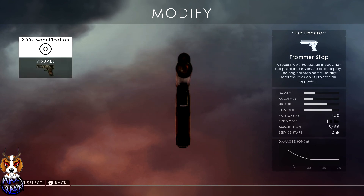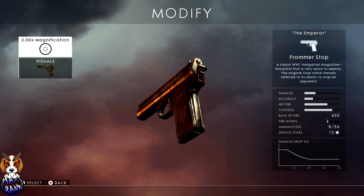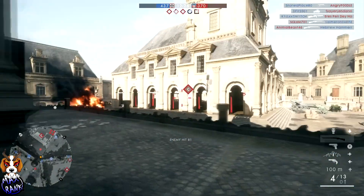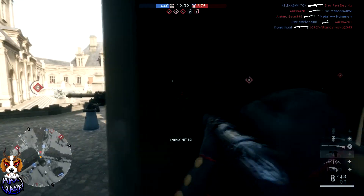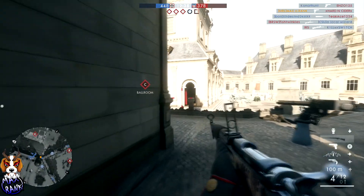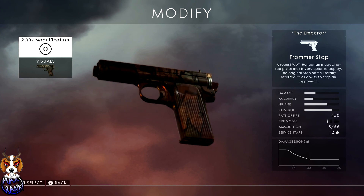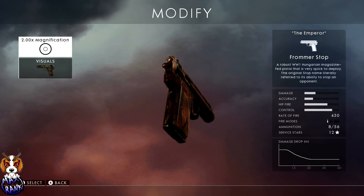Finally, the Frommer Stop is by far my favorite secondary pistol next to the MLE. It's among the fastest whip-out guns after firing your sniper rifle, and its fire rate is the fastest in the game — absolutely blistering. This thing has saved my bacon so many times. I've killed two, three, four people with it no problem. It reloads extremely fast and is just a great all-round secondary to carry alongside your sniper rifle.